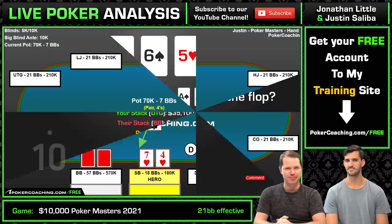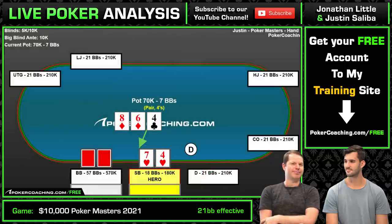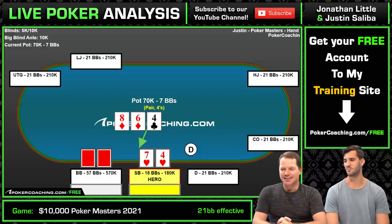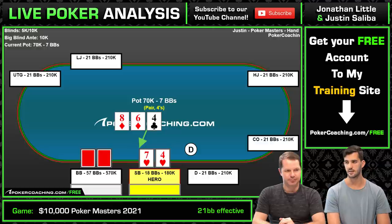Pause the video and write what you would do in the comments section below. What's the GTO solver say to do in this scenario? I think you have two pretty reasonable options. One is check — the board's pretty good for the big blind and I think we need to check a lot in general. Why is the board good for the big blind? We're doing a lot of limping with the middling suited portion of our range, and they're doing pure calling with a lot of the middling suited portion of the range. So 8-high, 9-high, 10-high — lower boards that are pretty connected like this are just going to be pretty good for the big blind compared to if the board comes too high card, like king-10-deuce where you just bet small.